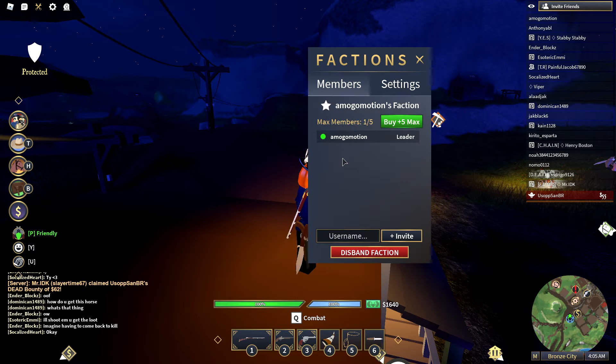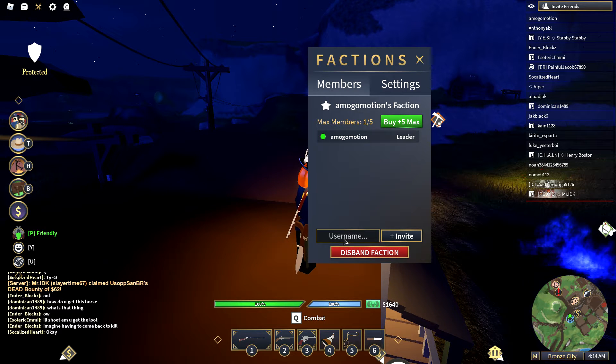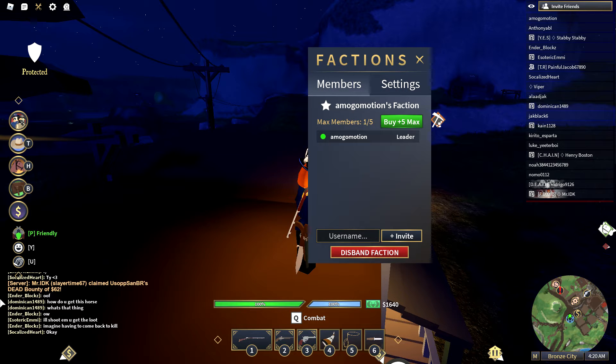I'm going to create one just to show you what to do. When you create a faction, the maximum number of members at first is five. You can then invite friends by typing in any Roblox username, and they'll get something in their factions list.